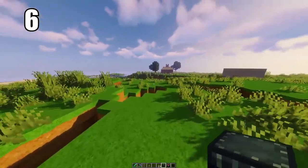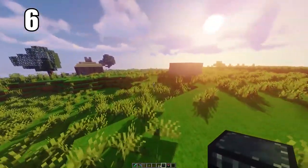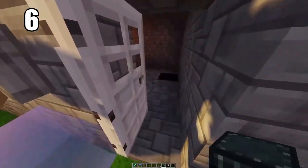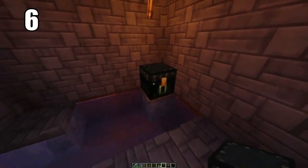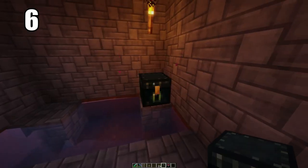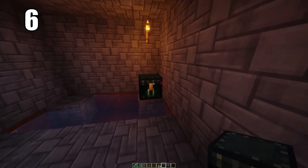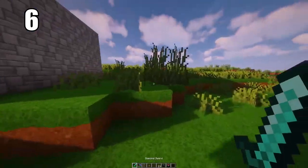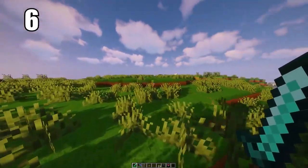Tip number 6 is keeping your ender eyes — or anything extremely valuable — in an ender chest. You can hide one somewhere in the world where there's basically no chance of it being destroyed, and put the other somewhere like your safe house. Between these two chests there's a connection, so you can pull any items from either side. This is the best way to keep ender eyes — just in case one chest gets destroyed, you don't lose all of that progress.